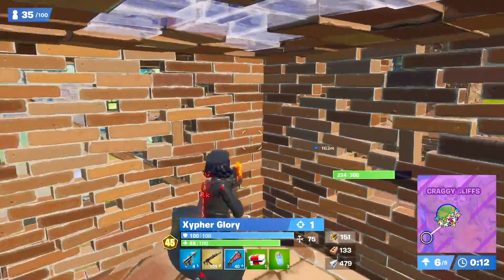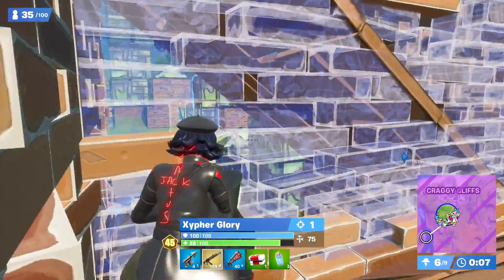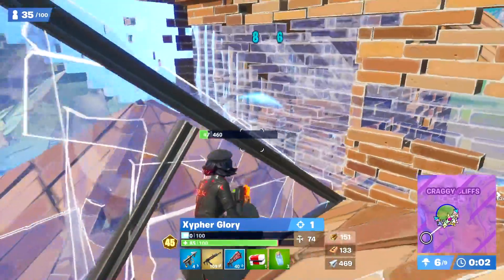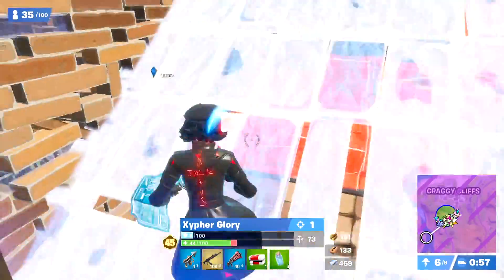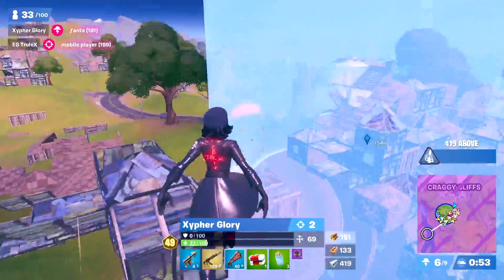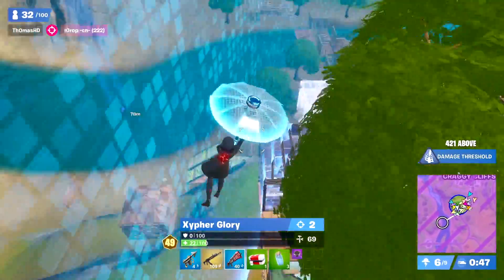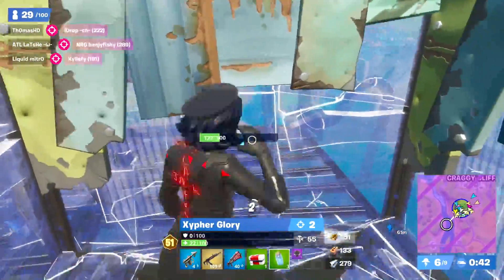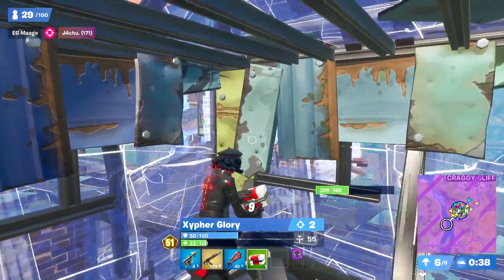Next up, we have Glory from EU, who placed 55th. He was using the Rue with the Travis Scott back bling and the Vision. The all-black theme here is definitely pretty appealing, and the Travis Scott back bling fits right in with the Rue's tiny bit of red color scheme. Another tiny back bling — it doesn't go past the body, which is what qualifies it as a pro back bling. The back bling can't be sticking out in any direction because that hinders their vision. This is a combo I could see myself using.